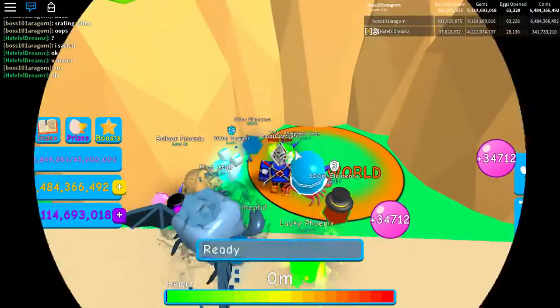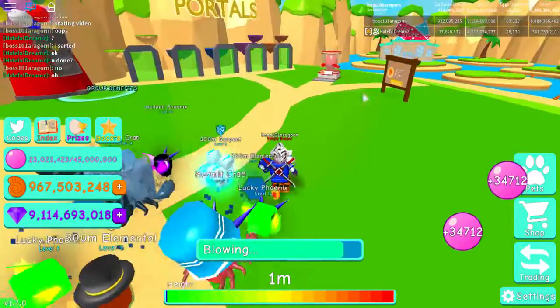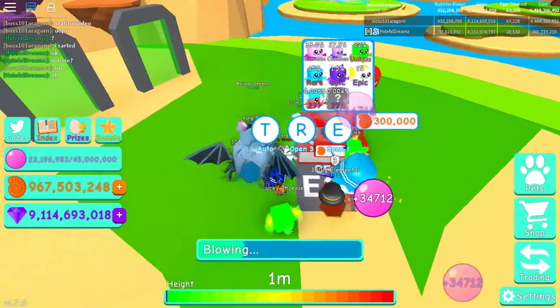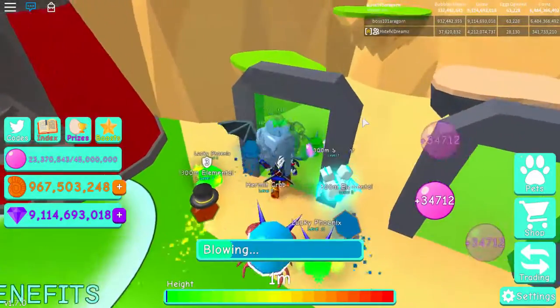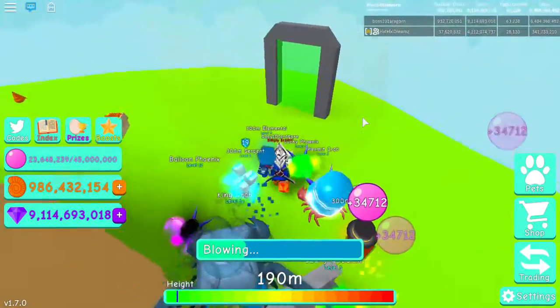These pets can be obtained out of the crab egg. My friend hopeful dreams got it - he's a pretty good player, I know him from my school, and he hatched this one. It's a pretty sick pet. I'm gonna definitely be hatching for it just to see if I can ever get it.